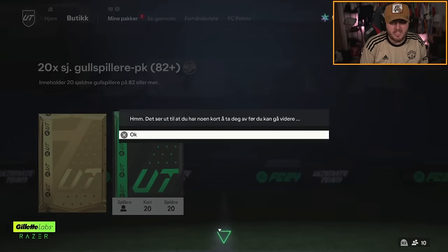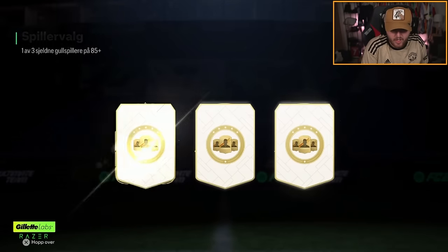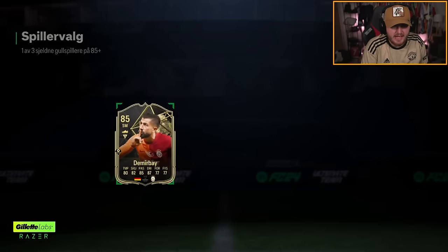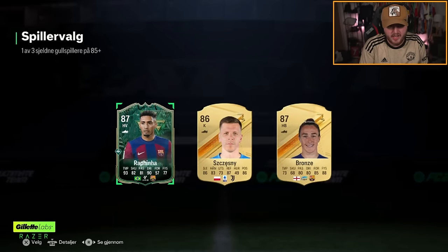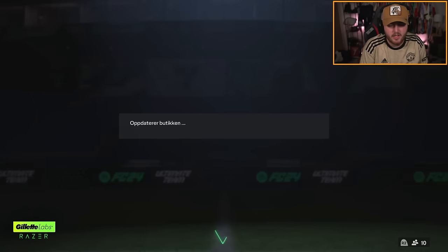We have got some content for Tunkanemon now - 82 plus times 20 and 285 plus picks. I think the inform is worth more than the 87 here. Informs are inflated right now because of different SBCs. Ooh, Rafinha - a cheeky little winter wildcard Rafinha and inform Karim Demirbay. We'll take that, not bad.